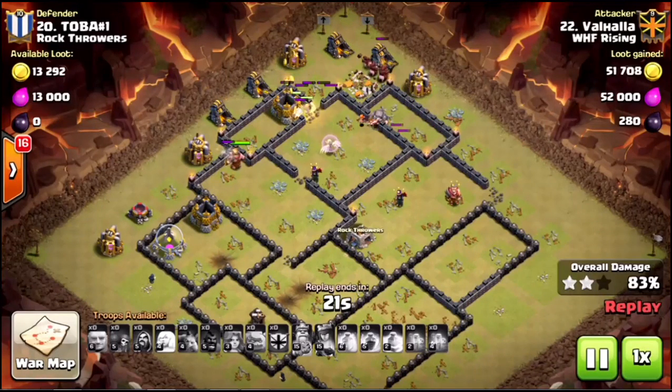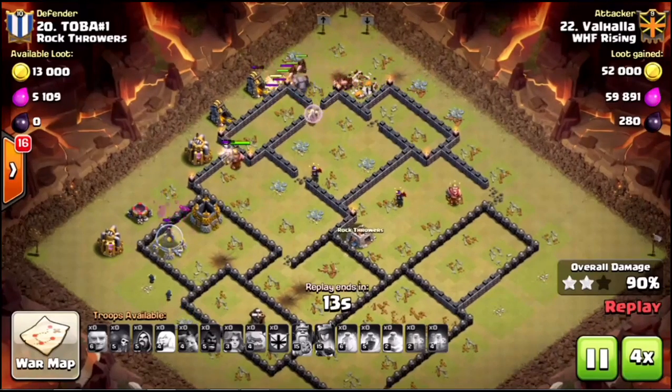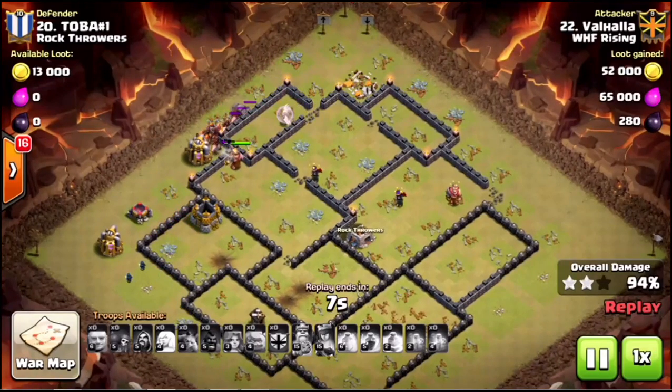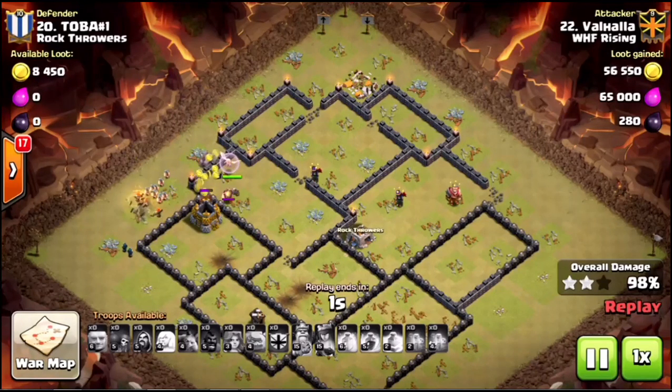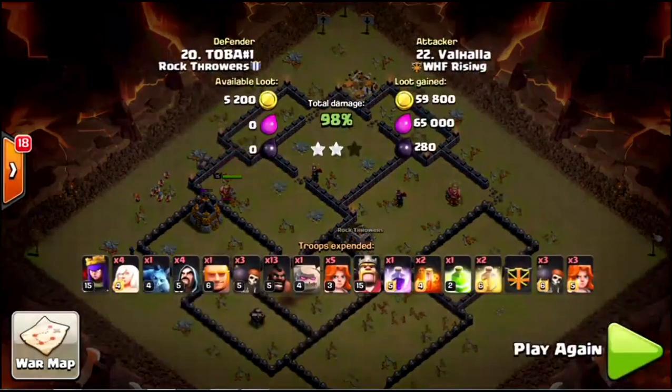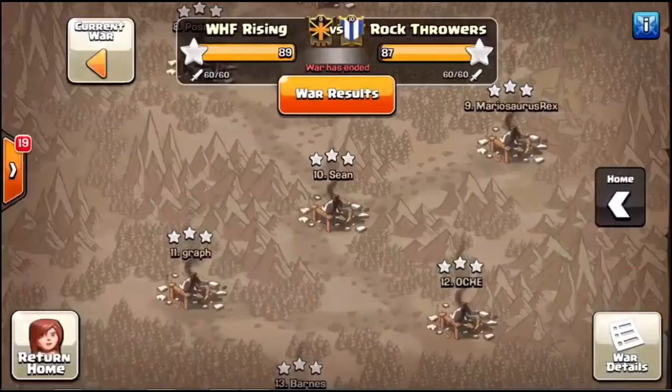They've got some large hit-point buildings like the town hall and a couple of gold storages that the Valks, barbarians, and golems are taking care of, but they're just running out of time. Look at how many troops he has left over. Obviously the strategy was very well done, just needed to be sped up a little bit with a couple of tweaks.